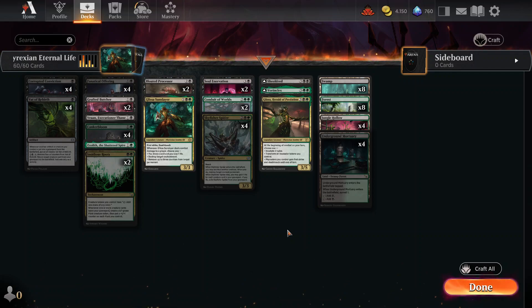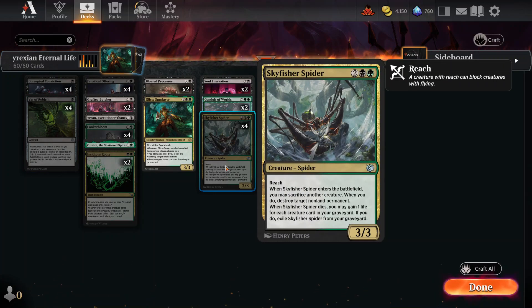The centerpiece of the deck — other than the things that get cards back from the graveyard — is Sky Fisher Spider. Not only does it have reach, which is good against annoying flying creatures, but when it enters the battlefield I can sacrifice another creature to destroy anything the enemy controls, except lands. We don't usually destroy lands in this format. The second ability, when it goes to the graveyard — that's a trap. Do not do that. You want to be able to bring it back.